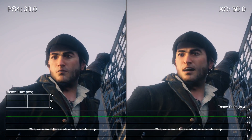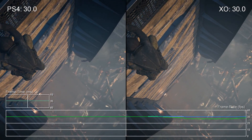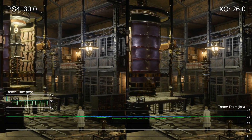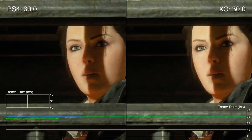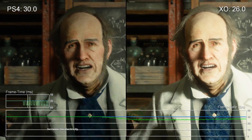That's not to say PS4 doesn't drop frames, but where PS4 drops, Xbox One drops harder. It's an interesting initial assessment of the new Assassin's Creed, and it's fair to say that the cinematics are much more of a burden on the graphics hardware than the actual gameplay, as you'll see in our companion video.